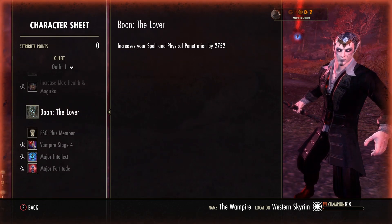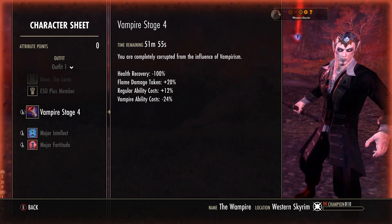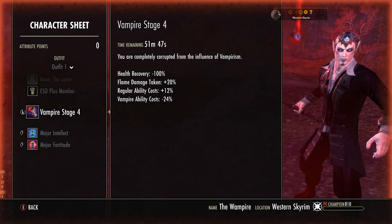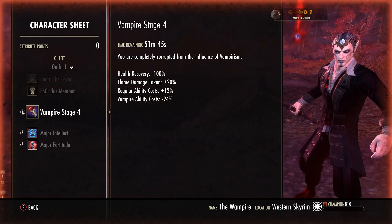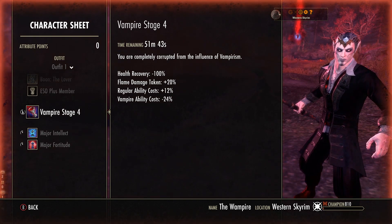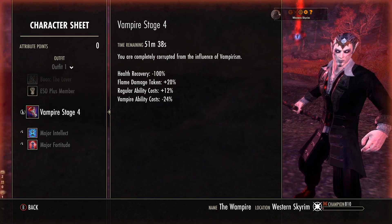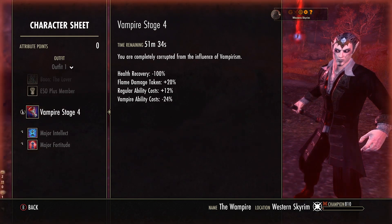We're using the Love of Munderstone to make sure we get as much penetration as possible, and we are stage 4 vampire on purpose. We have 0 health recovery. We take 20% extra damage from flame. We have 12% increased cost to our basic abilities — anything that's not vampire — but we do have 24% reduction to all vampire abilities. That includes our ultimates, so that's very important. Bear in mind these bonuses when we get to the passives and the gear, because they are very important.